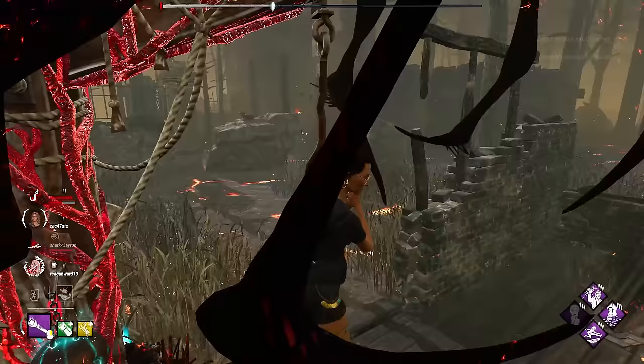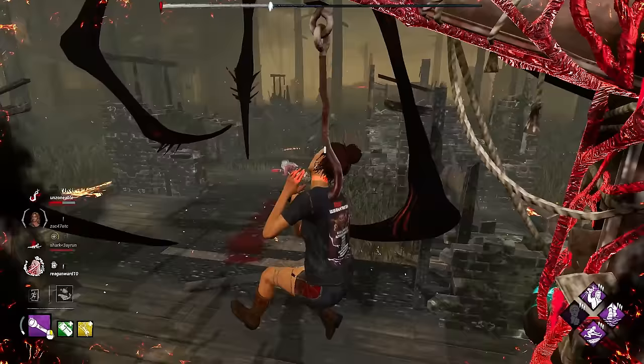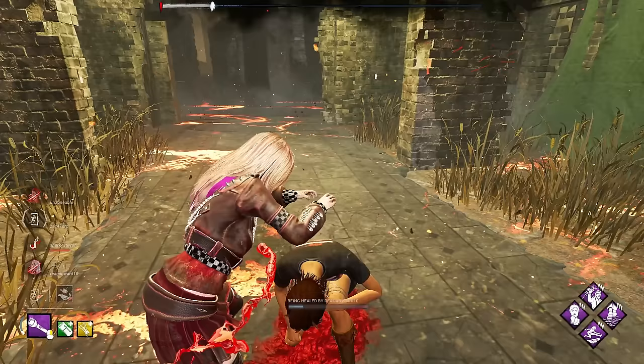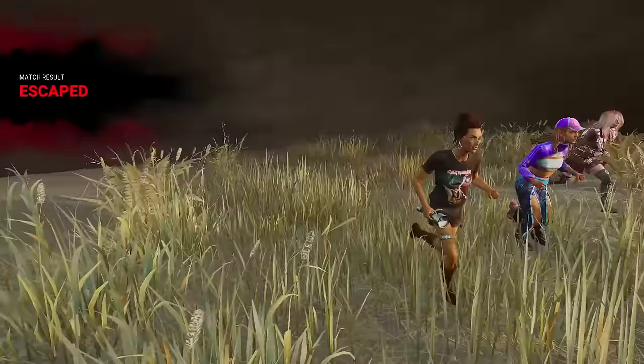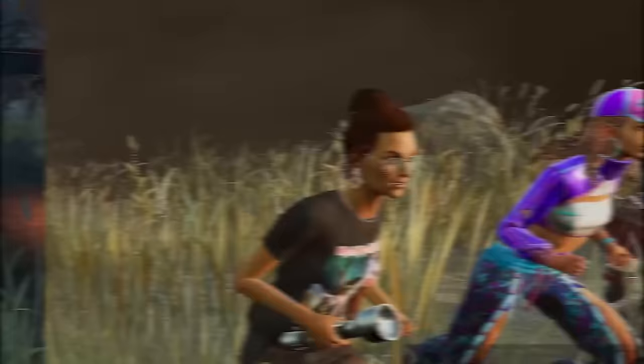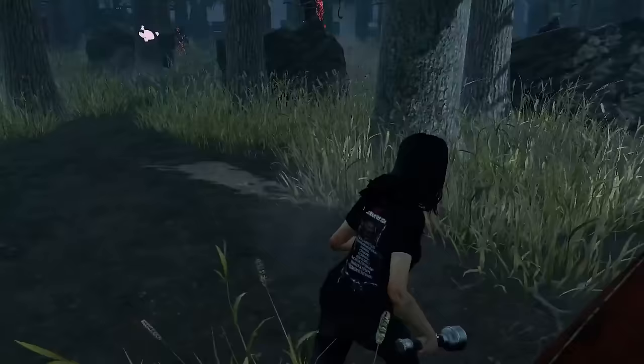We have both doors open but we have two people injured on opposite sides. That person is resetting - they actually have a heal. Maybe he sees this person opening this door. We can't do it. If I didn't go in early, I think they might have been able to get out there. GGs there, good game.